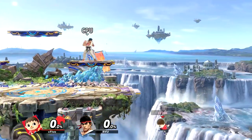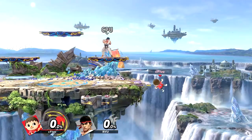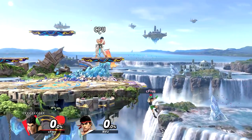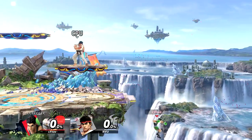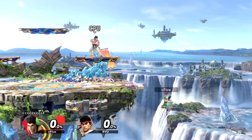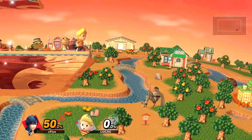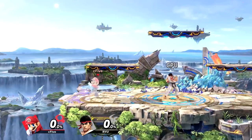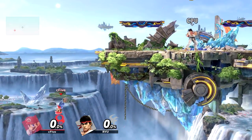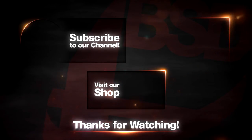Sometimes it can happen that you bounce off the wall if you are too close and air dodge right into it. This is only very rarely a problem, but it can make you miss the ledge and lose a stock sometimes, so try avoiding that. There have been a lot of questions and misconceptions about the new air dodging mechanics, but hopefully we were able to answer most of them. Make sure to subscribe for more smash tech. As always, thanks for watching, see you soon and stay beefy!